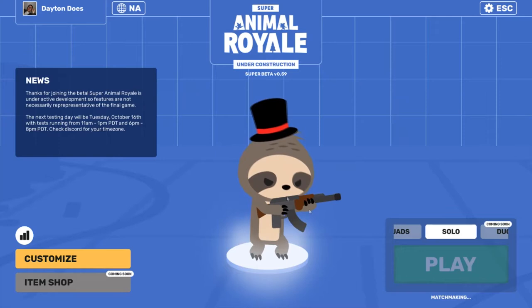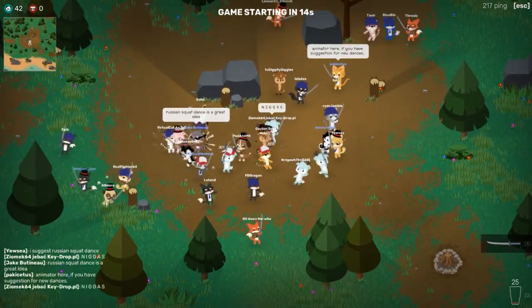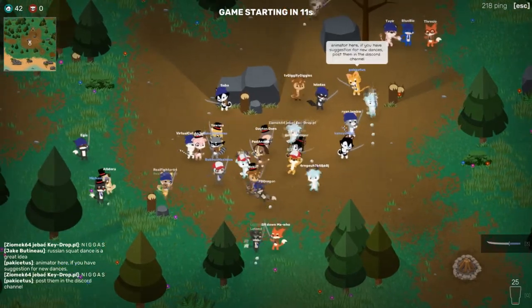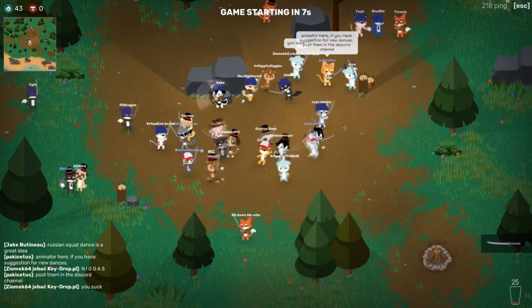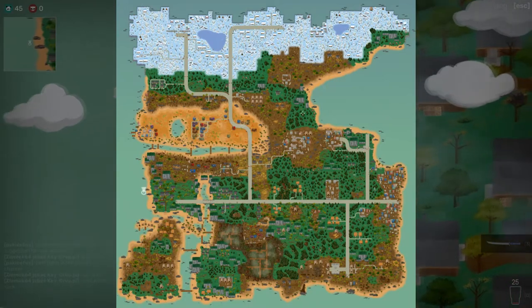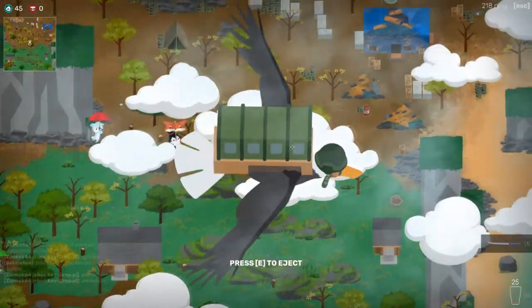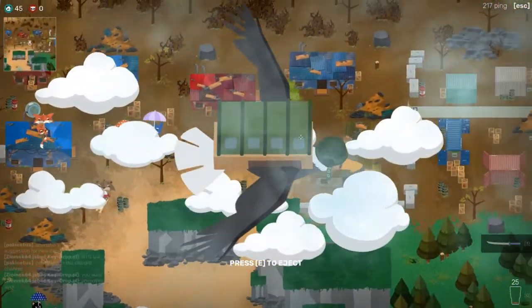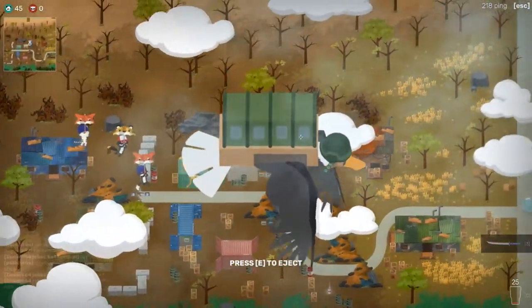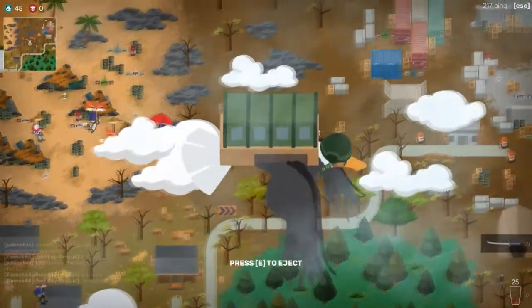Let's change the handstand for the emote I never use and jump back into matchmaking. My first match went relatively well, all things considered — I actually got a kill, which I generally don't expect in battle royale games. So nicely done, Super Animal Royale. It's not exactly the most innovative name. This is the end of the map — gotta go. Why do I always do this? Let's see if a different strategy might work out for me.